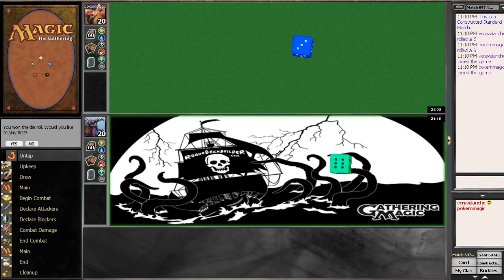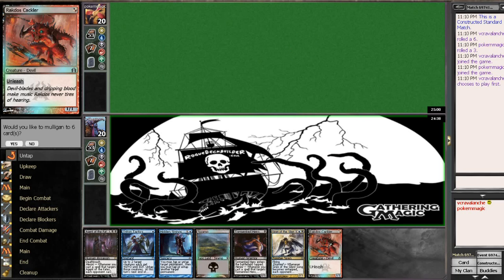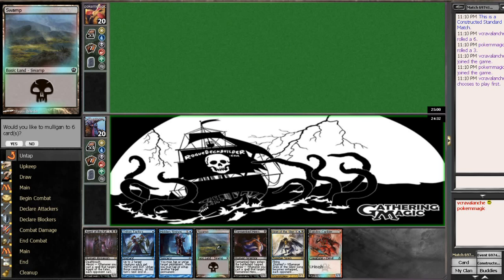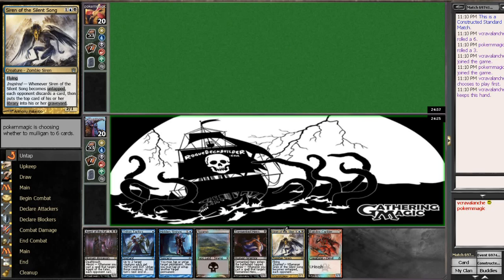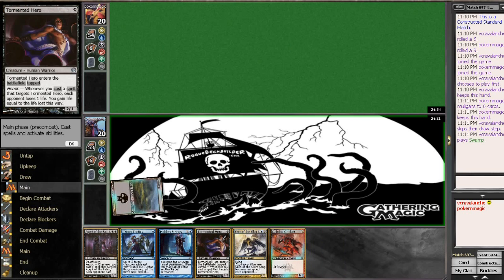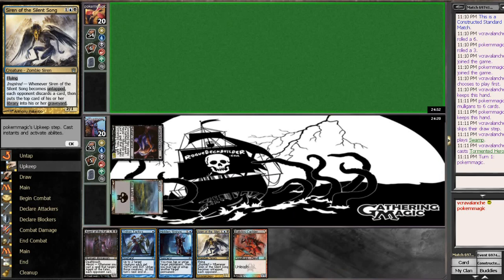Hi there, it's Kevin with roguedeckbuilder.com here with the final match with the UB Hidden Strings. We won the die roll — that's always awesome in an aggro deck. This is a keepable hand just because we have two 1-drops and 1 mana. That can be very tough for a lot of decks right now to deal with. Tormunded Hero and Aractos Cackler. I'll go ahead and throw out a Tormunded Hero here and pass the turn back to him.